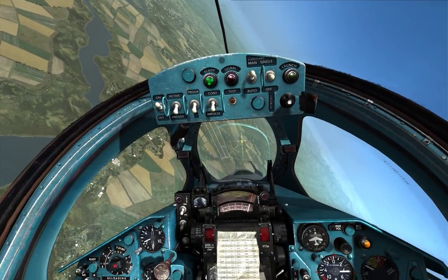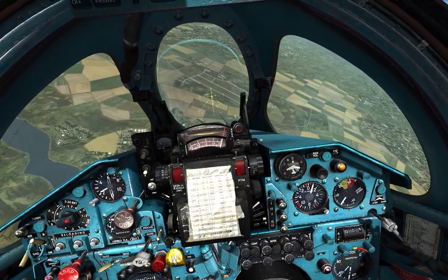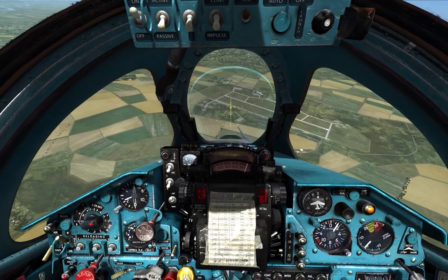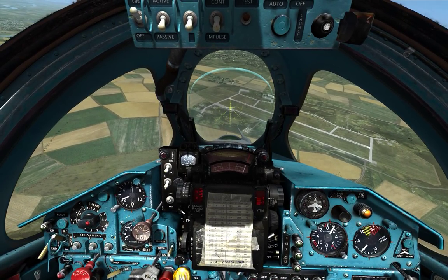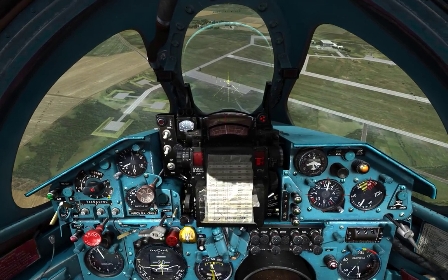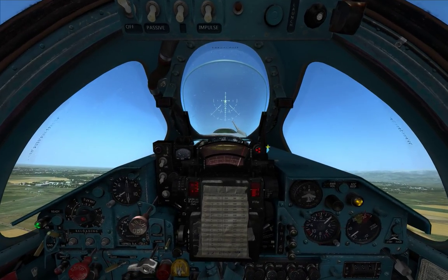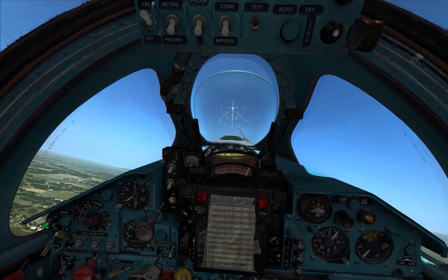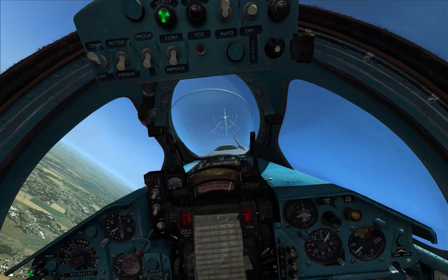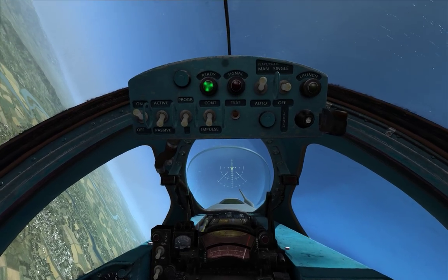I'll probably come back at some point with another tutorial with slightly more advanced techniques or different weapons — probably one for cluster weapons and dive toss, if I can. Dive toss involves diving towards the target and dropping bombs while pulling up, which throws the bombs using the kinetic energy from the dive. You can see the red light coming on — that's the pull-up light. If that goes on it recommends you pull out no matter what. I assume it uses a speed-altitude comparison and rate of closure — if it detects your rate of closure is getting to a point where you cannot pull out, it comes on.